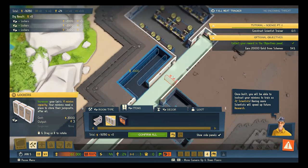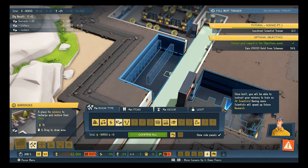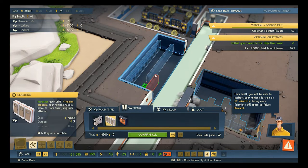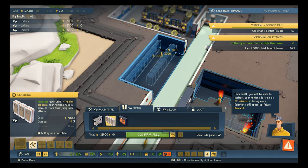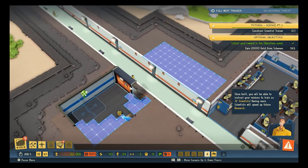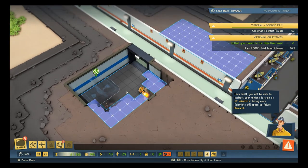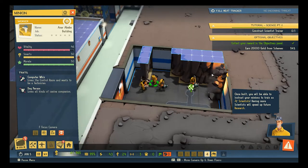I feel like I'm not utilizing this space to its fullest potential, so I'll just take this wall down. Confirm. So more lockers equals more minions. He's getting some help — this guy was a go-getter.